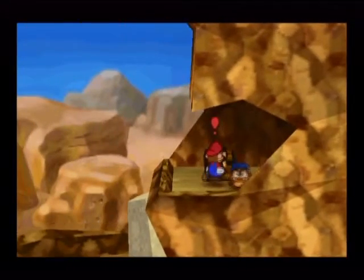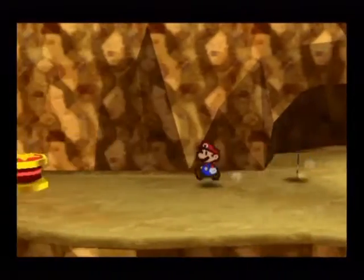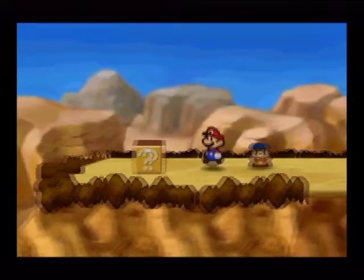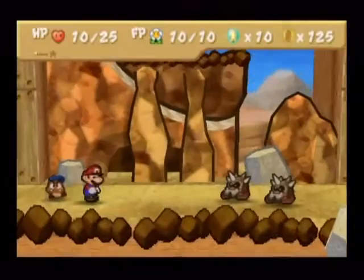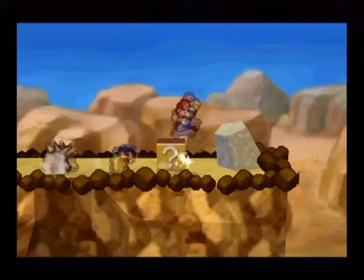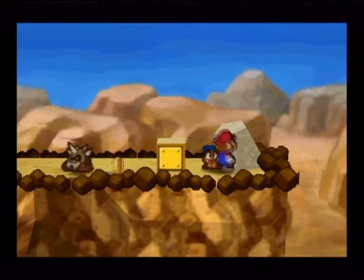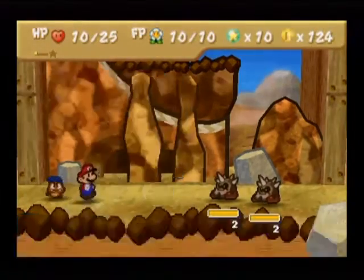Damage Dodge badge — if you do the action command, Mario takes less damage. Nice. No way to dodge that battle, it looks like. 100% run away. Just wait for the enemy to turn into a rock. This area is just too narrow — it's impossible for me to dodge. Very easy for me to run away, though. There we go.